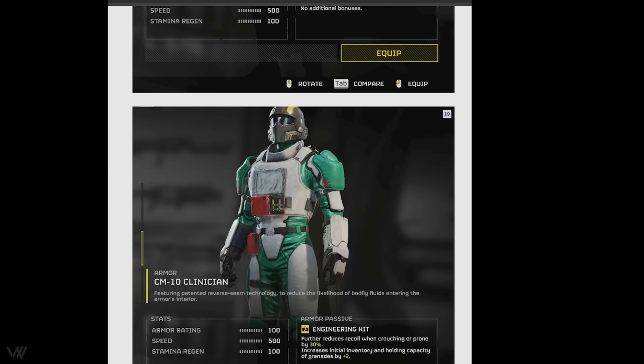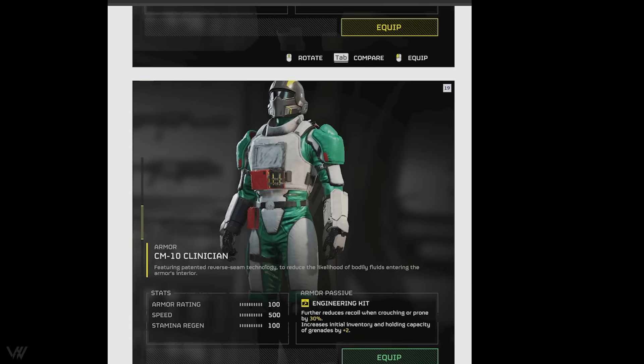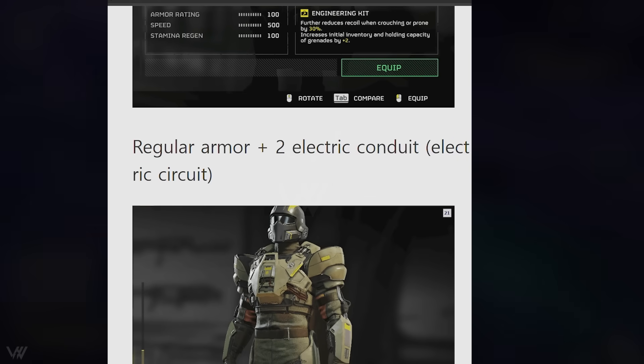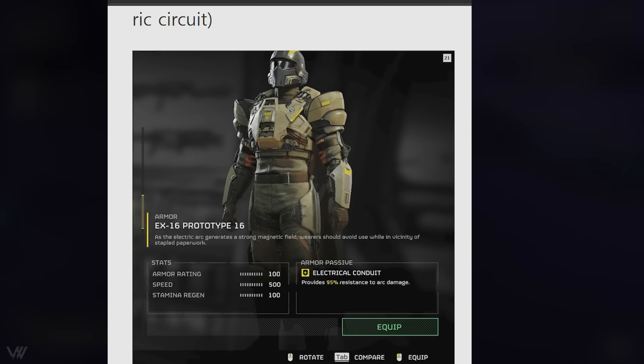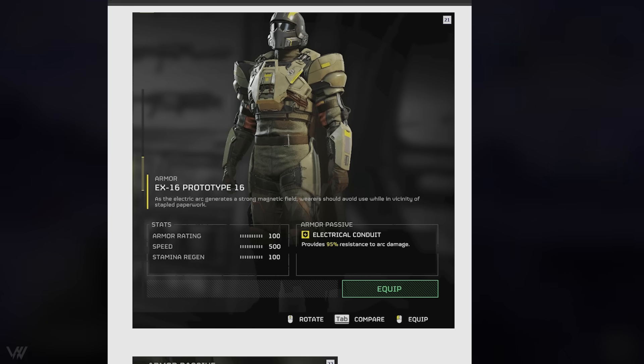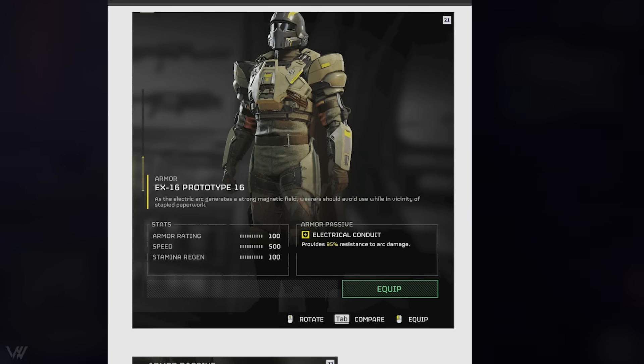We've also got the clinician with the engineering kit, the groundbreaker, and then regular armor with the electric conduit perk. The electrical conduit perk basically makes you immune to electricity — it doesn't make you invincible, but it stops you from getting instantly killed. If any of your friends have arc weapons, you might want to wear this armor. Here's a clip of someone standing in front of a Tesla turret — they don't die. It does take a lot of damage, but you can survive. You will still take damage, but you can survive being one-shot.